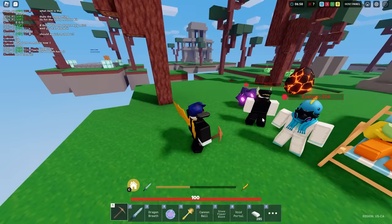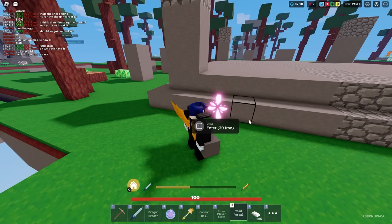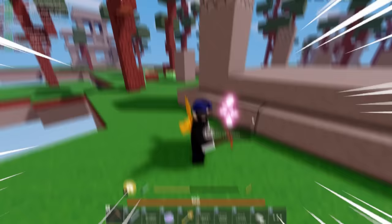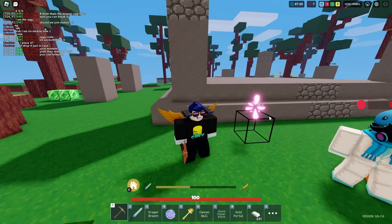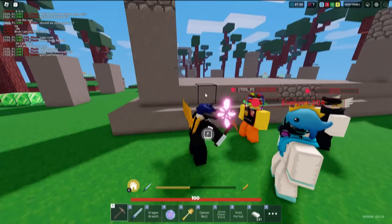Let me show some items that used to be in the game. Void Porto — does this even work? Back then you could go into this thing. Back in season five, you'd use iron and boom — you'd get teleported to a whole different world. Here's how it looked back then, but now it doesn't work anymore, which kind of sucks.